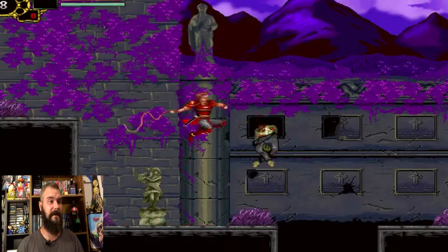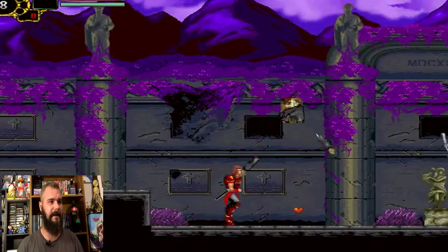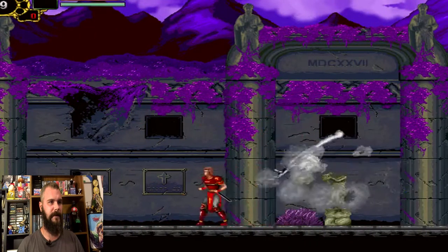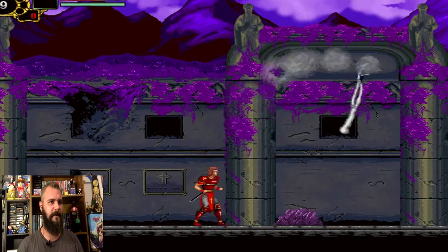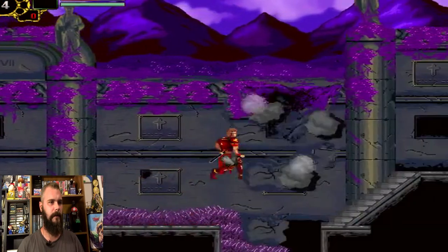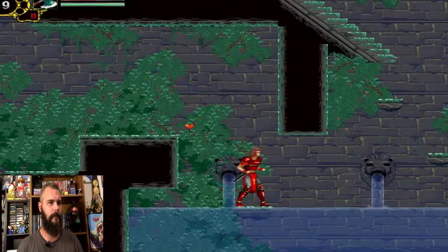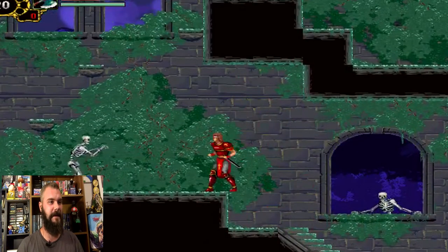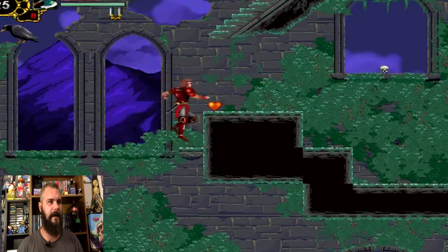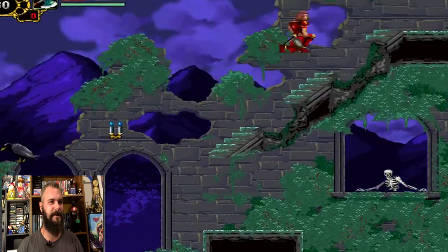They did such a great job with this game, it's so much fun. The blood makes me think of Bloodlines from the Sega Genesis, which is really cool. Got the axe sub-weapon! One thing I like about this game is you don't have to push up to go up steps — that's a Castlevania achievement right there, especially doing the jump and pushing up at the same time. That was always kind of tricky in the other Castlevanias.